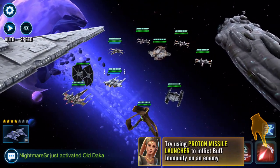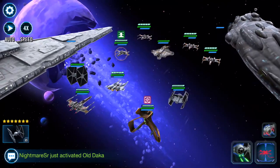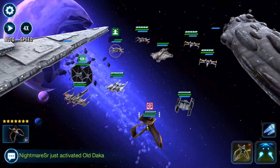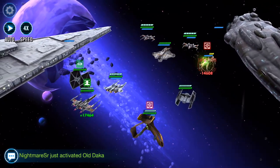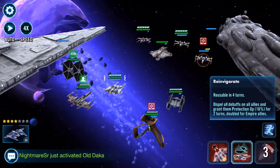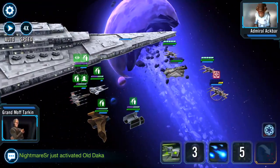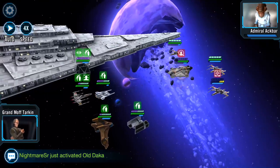Trying to use the proton missile launcher to inflict buff immunity on an enemy. Buff immunity doesn't show anything — or was that telling me that I didn't inflict buff immunity? All right, reinvigorate: reusable in four turns, dispels all debuffs on all allies and grants them protection up 16% for two turns, doubled for Empire allies.